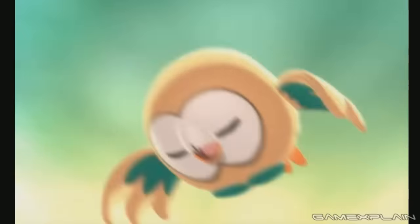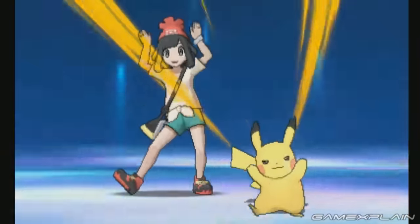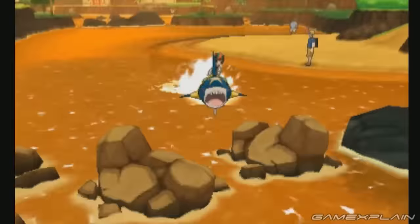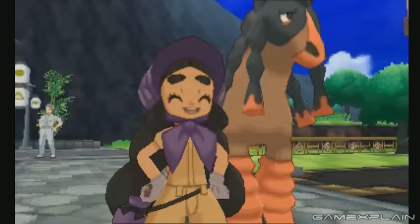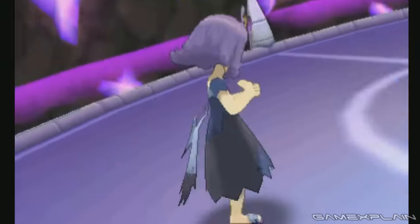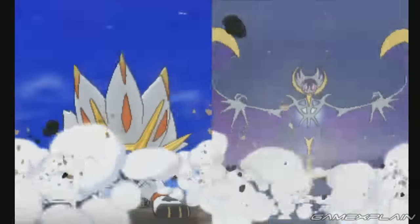The Pokémon Sun and Moon demo has been released worldwide, allowing everyone to finally get a taste of what the game will be like. But at the end of the demo, a trailer plays that shows off new footage of characters and locations. It's time to bring out the old Analysis Machine to see what secrets and hidden details it can find. And trust us, for as short as the trailer is, there's a lot of good stuff here.